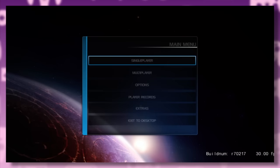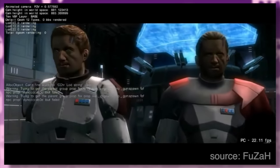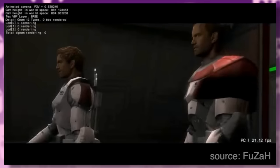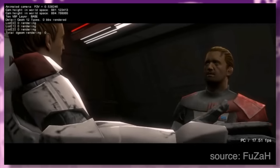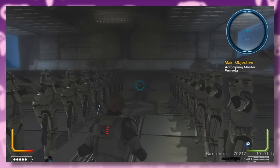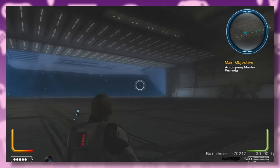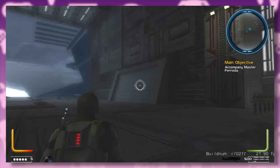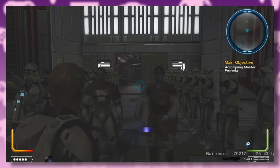Let's begin by taking a look at Battlefront 3's campaign mode, which was supposed to be one of this game's key features. Just like Elite Squadron, Battlefront 3's campaign follows X1 and X2, a pair of clones secretly created from the DNA of Jedi Master Falon Grey by the Kaminoans. The story has the player control X2 and starts in the waning days of the Clone Wars with the two brothers stationed above Tatooine. We're also introduced to General Feroeda, the Jedi who leads their clone garrison.